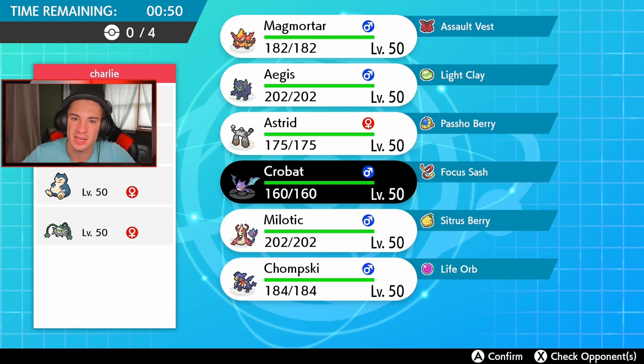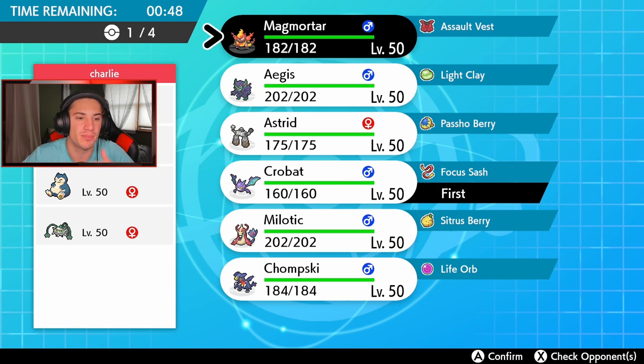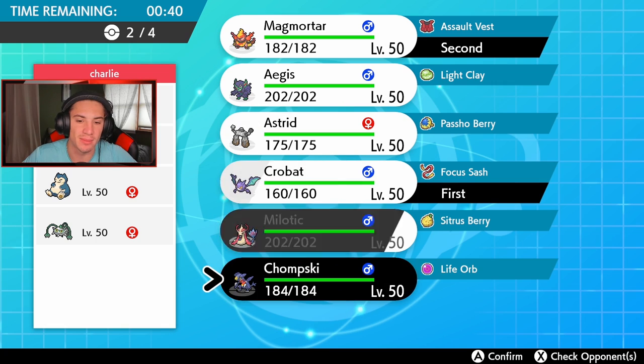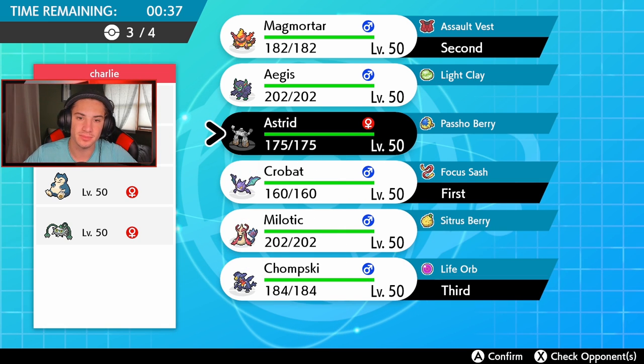I'm gonna go with Crobat and Magmortar as my lead — I can Clear Smog and roll out after that. I'll bring Garchomp of course because that thing's an absolute monster, and then in the final spot I want to go Power Spot Stonjourner. I kind of want Power Spot up in here.